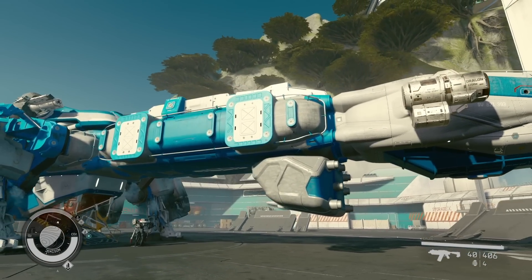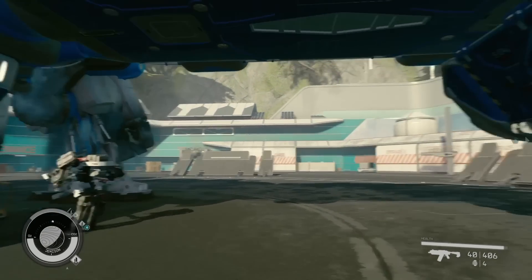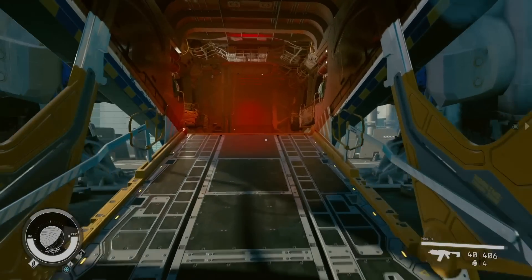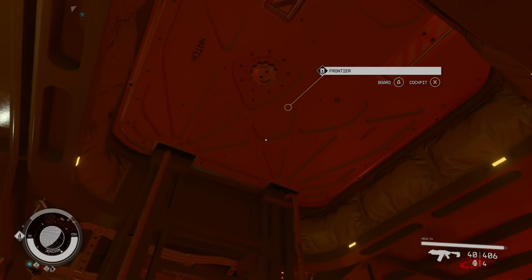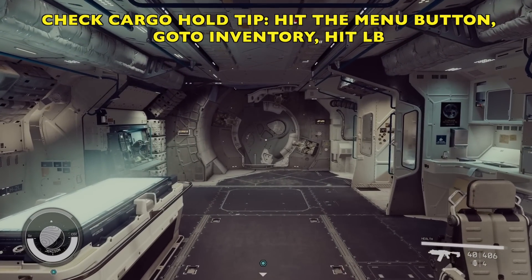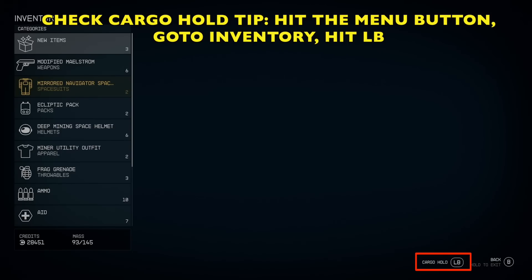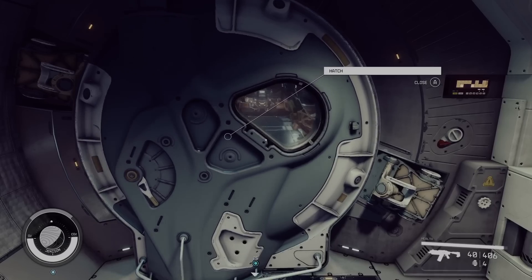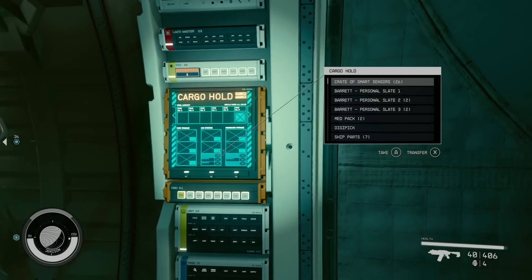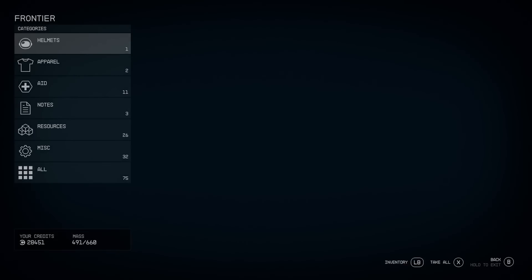How cool does this ship look now? I love that you can add these parts so quickly. There's the cargo hold that we added. If you want to access your cargo hold, there are two ways to do it. The fastest way: hit the menu button, go to your inventory, and hit left bumper. You can also do it up by the cockpit and use up and down on the D-pad to grab things. Those are two ways to get to your cargo hold.